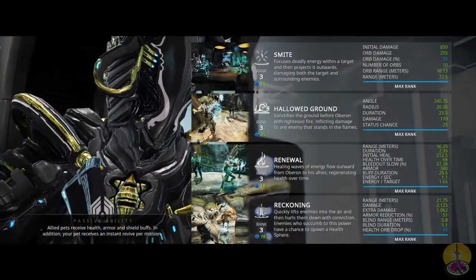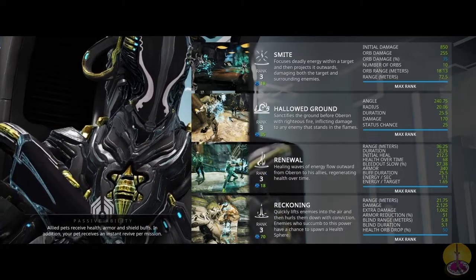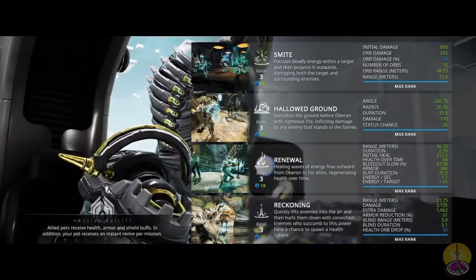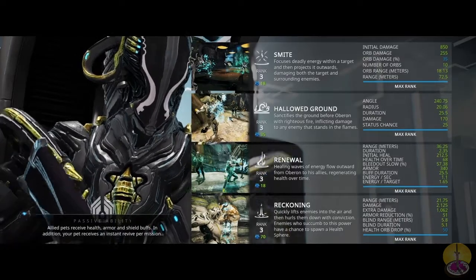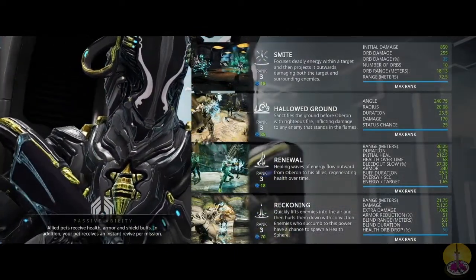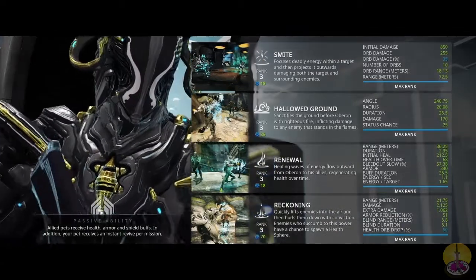Looking at my abilities: Smite's initial damage is now 850, with orb damage being 255, but that's beside the point since Smite's not meant for damage. Hallowed Ground can do pretty decently — the angle is quite wide at 240 degrees, radius of 20, duration of 25, and damage is 170 per every half second. Status chance of 25%, so radiation procs are very frequent. For Renewal, the energy range is 36 meters — pretty damn large. For Reckoning, you get a range of 21 meters, and the big thing is the armor reduction: you get an armor reduction of half, which is key especially when fighting heavily armored Grineer units or infested.